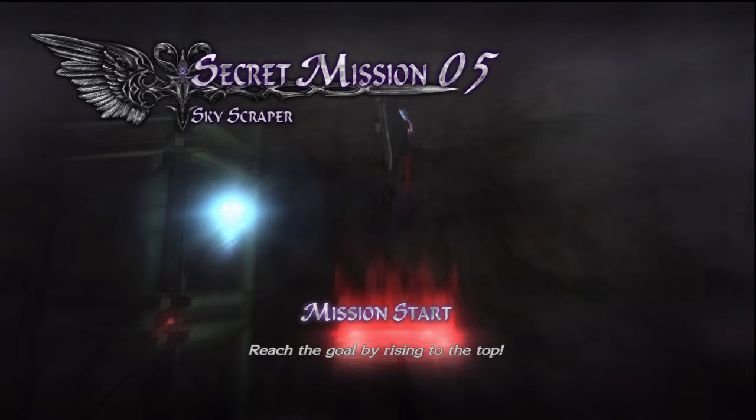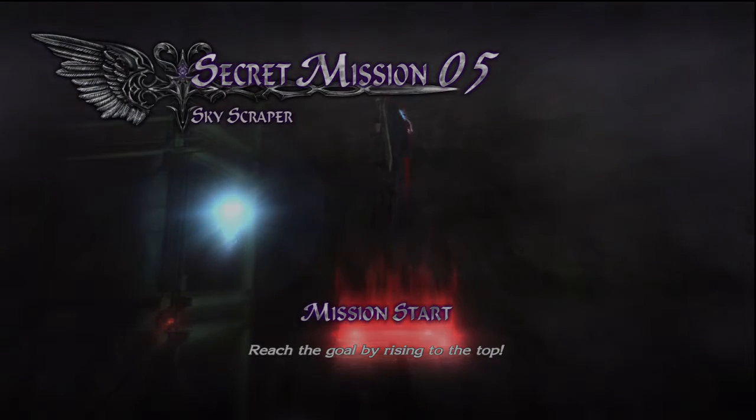Okay, so this is secret mission number 5, the Skyscraper. Reach the goal where Ryzen is atop. You need to be Nero for this one. It's found in mission 7. Let's jump straight in.